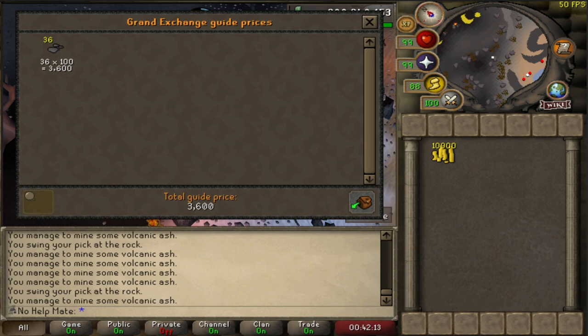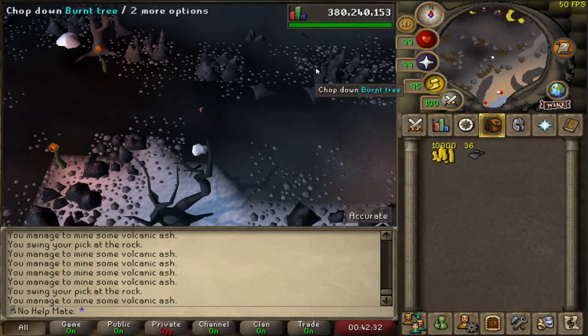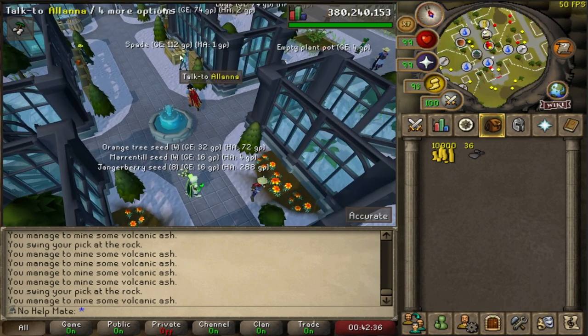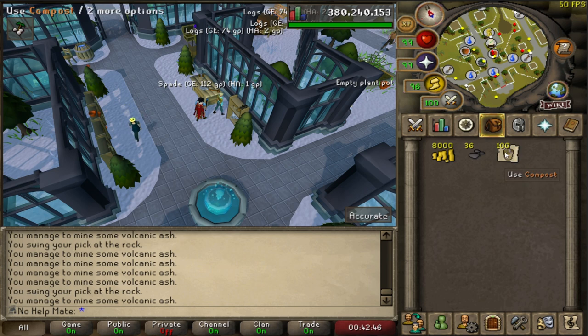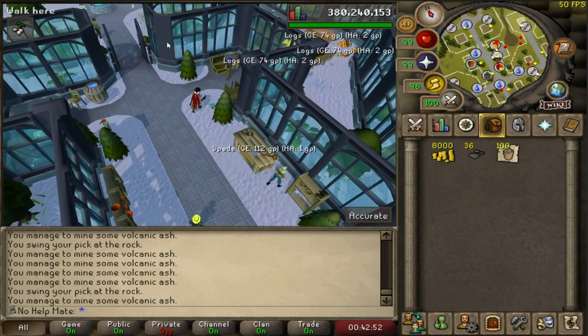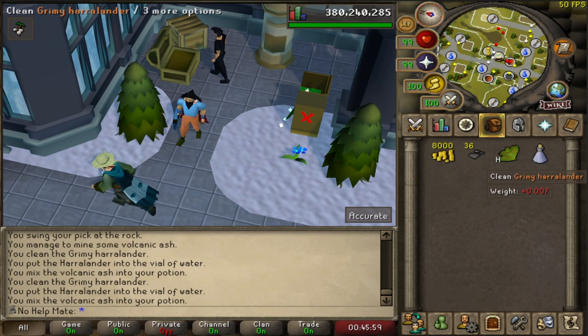Next, go over to the farming guild — or actually any place where you can buy compost from a shop. As you can see, they have compost packs available. If I buy a compost pack and open it, that's one hundred buckets of compost, and that was only 2,000 gp.